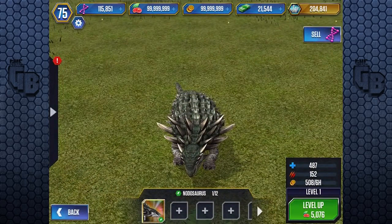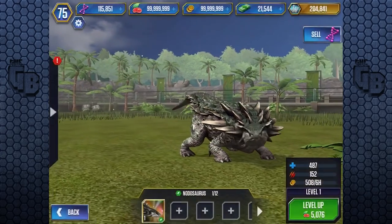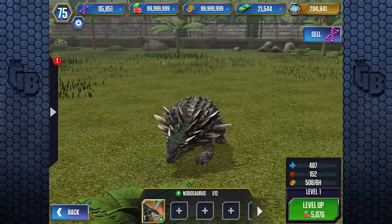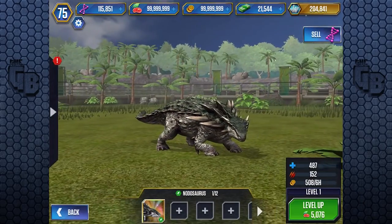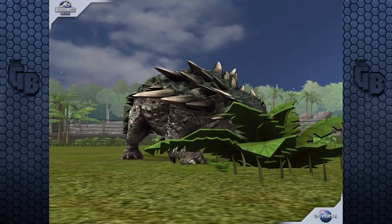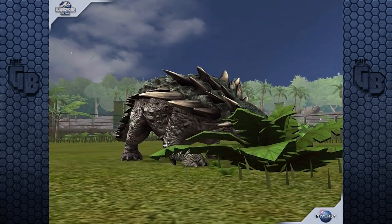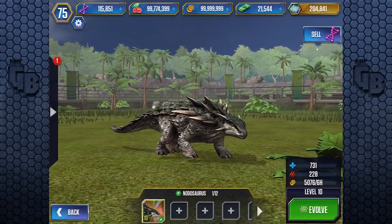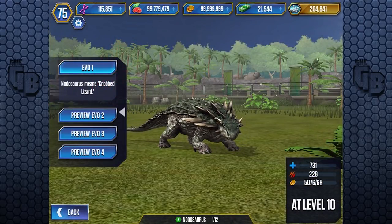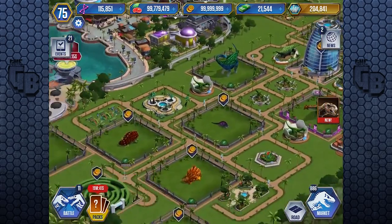Here's Nodasaurus - it looks a little bit different from the one in Jurassic World Alive, actually quite a lot different, though the coloring is about the same. Let's feed it. Level 10 stats: 731 health and 228 attack. Level 10 tournament creatures are of course not as good as VIP creatures, just to reiterate.